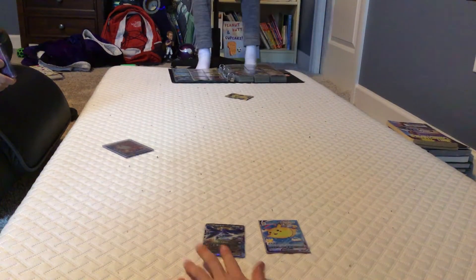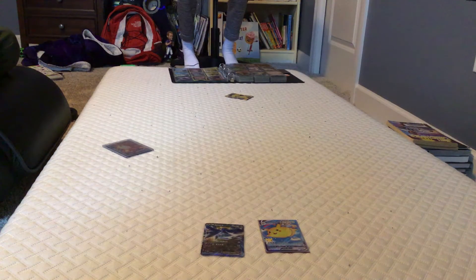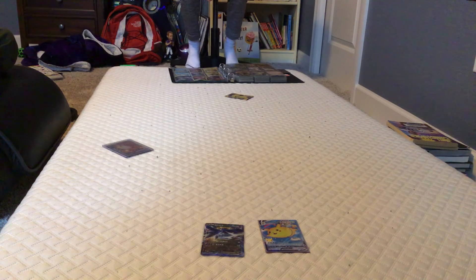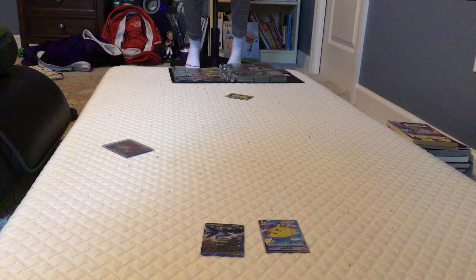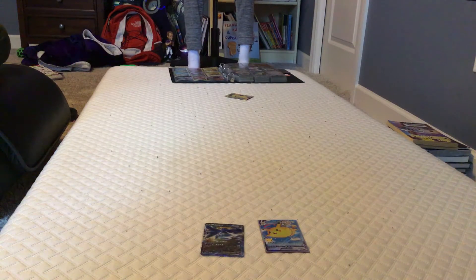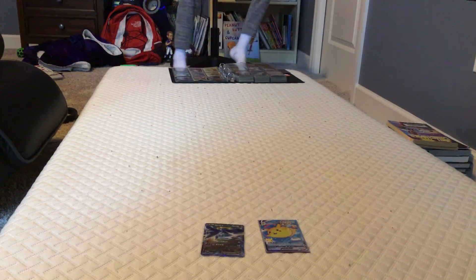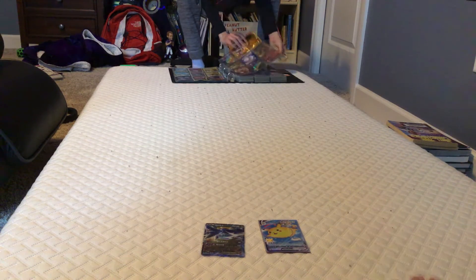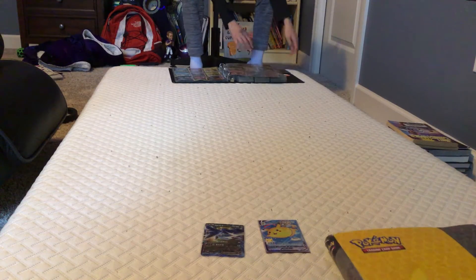You put down the Charizard V-Max as your trade and Isaac put down a Nine Tails Break. I don't really want the trade but I guess I'll accept the Charizard V-Max. Oh dang it, I almost just got a Charizard V-Max! All right, I guess no one's going to accept my trade offer, so I'm putting these cards back.